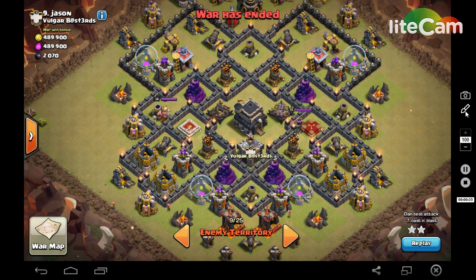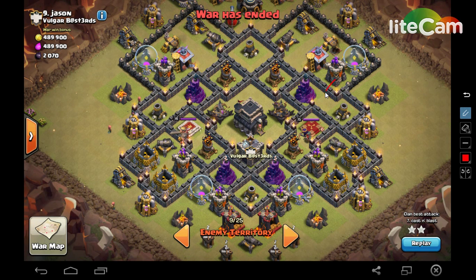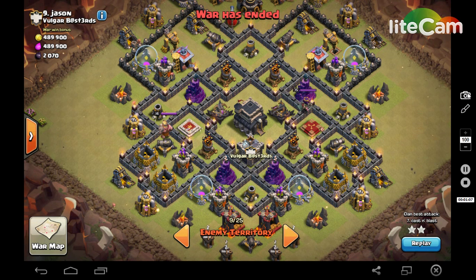We want to review it anyways. What I decided, since you can see at the bottom here he's got a lot of archer towers and whiz towers next to these air defenses, I want to do my loons from the bottom. But he's also got his queen down there, which would be the easiest spot to kill the queen.